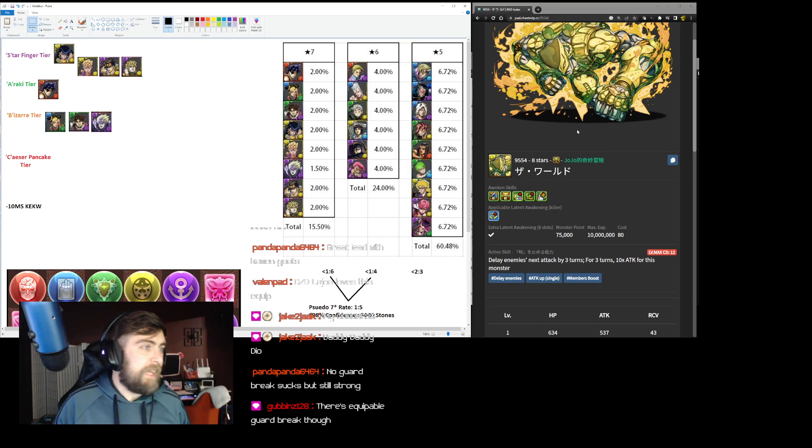That tops off the seven stars. There's only one that truly, unquestionably sits in S tier and that's Josuke. All the other cards — Josuke is at a power level of his own. He is really good.